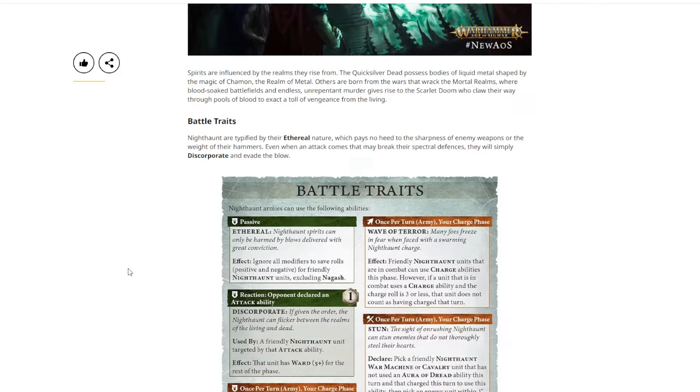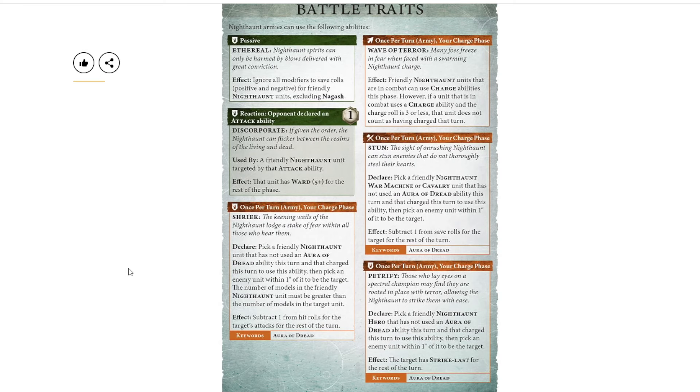Let's look at the battle traits. Nighthaunt famously had a huge amount of battle traits in their third edition battletome — a lot to chew through as a non-Nighthaunt player, and even more work as a Nighthaunt player to get to the bottom of. There are some classics on the battle trait page, like the ethereal ability: ignore all modifiers to save rolls, positive and negative, for friendly Nighthaunt units, excluding Nagash. This has been the same as before. The ward save that they usually get is now on every separate warscroll, so the 6+ ward is still there.